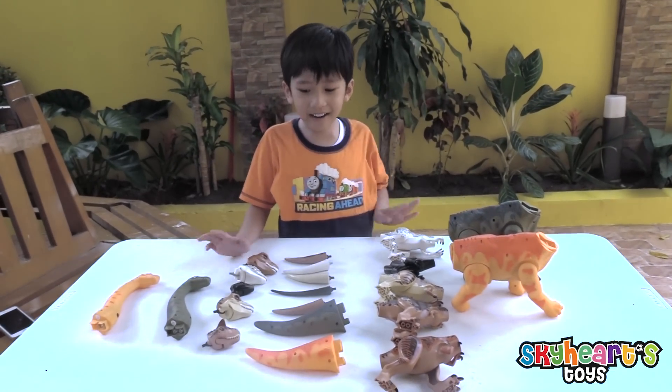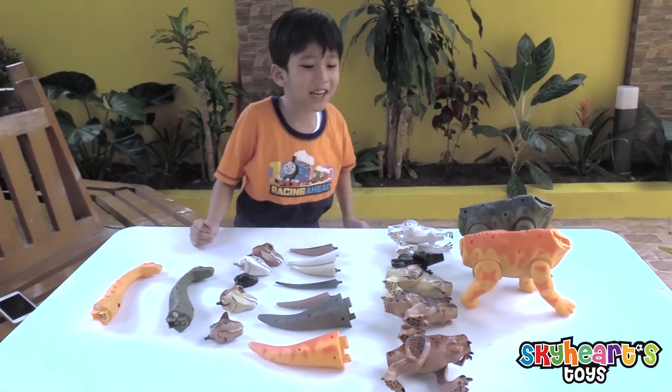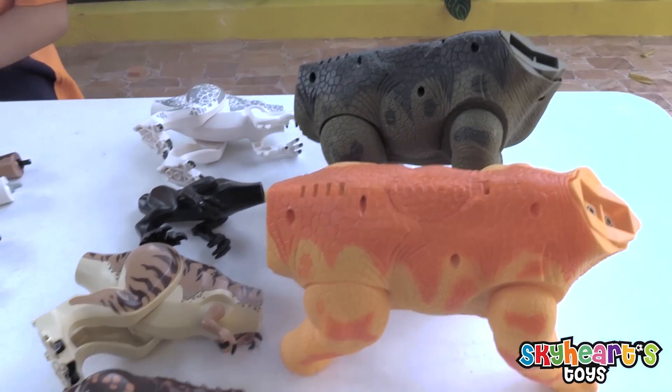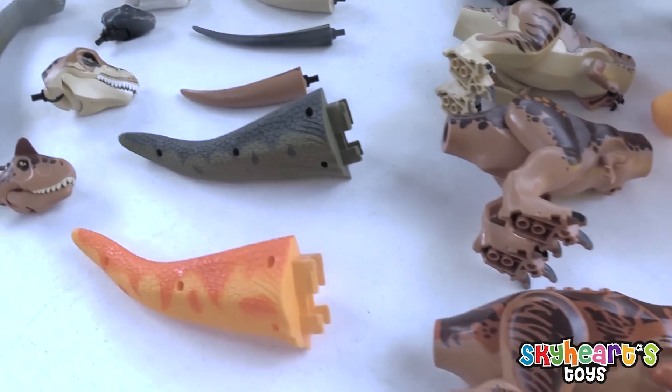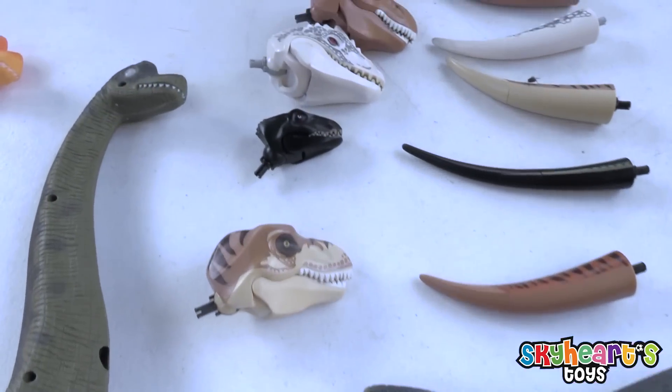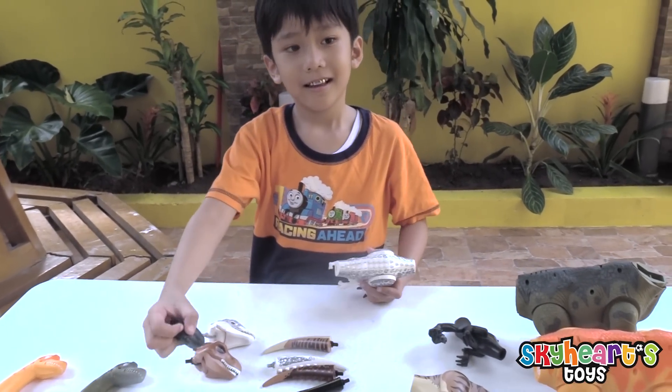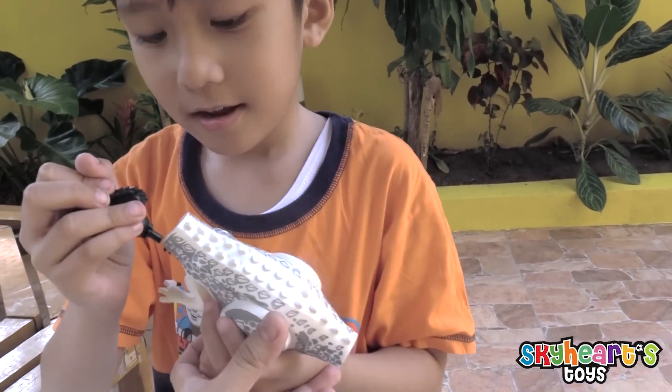Skyheart! Hi! Oh no! What happened to this diamond sword? It has no head and no tails! The bodies are here and the tails — oh my gosh! Okay, Skyheart, your mission is to try to find the right head and the right tail for this body.